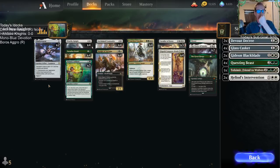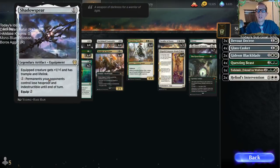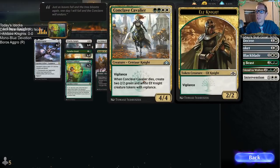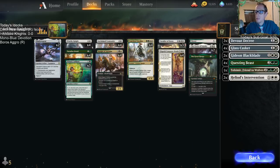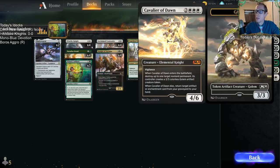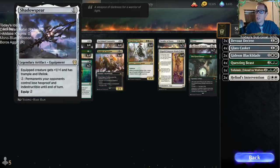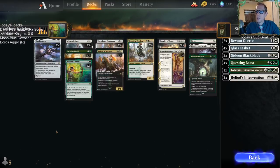Besides that, we get to play main-deck Shadow Spear for things like Dream Trawlers — giving our creatures +1/+1, trample, and lifelink is nice. Putting that on a Conclave Cavalier that already has vigilance, or even a Cavalier of Dawn — another vigilant creature — gives them +1/+1, trample, and lifelink. We have two pretty big vigilant creatures that are really good targets for Shadow Spear.